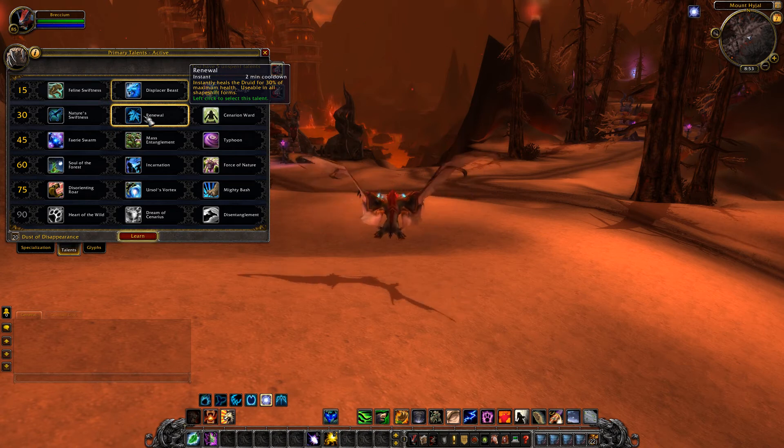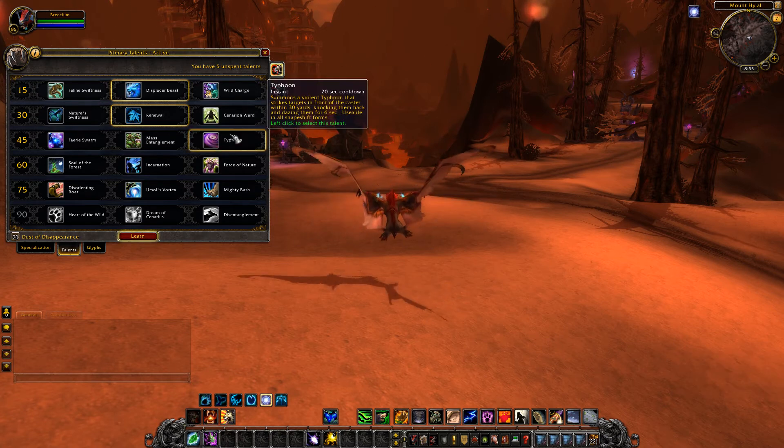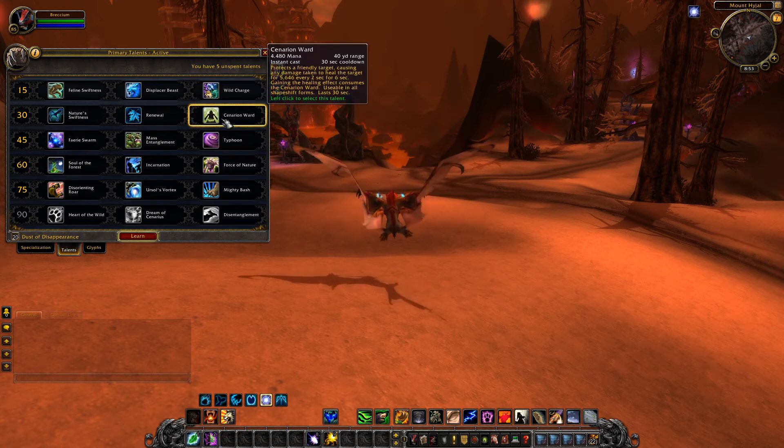Renewal instantly heals the druid for 30% of maximum health, usable in all forms - it's useful, more useful than fun. Cenarion Ward protects a friendly target causing any damage taken to heal the target for a certain amount every two seconds for six seconds; gaining the healing effect consumes the ward. Usable in all shapeshift forms, lasts 30 seconds with a 30 second cooldown. It's more of a healing spell - you could cast it on yourself as a tank to take a little pressure off.